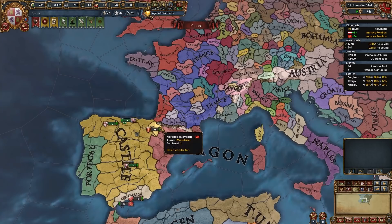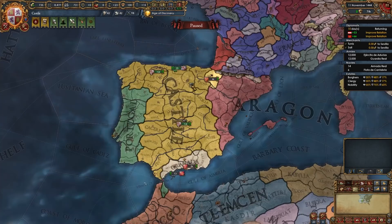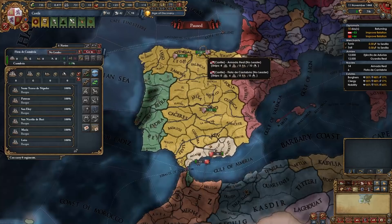For rivalries, we are going to rival France — the most important nation we want to rival. Make sure both us and Austria rival France. Then you can rival whoever else you want; I'm going to rival Morocco and England. We can also delete the fort in Burgos since Navarra will get a level 3 fort once we vassalize them. Now it's time to chill, get all these alliances in order, and wait for the truce with Granada to expire in 1448.